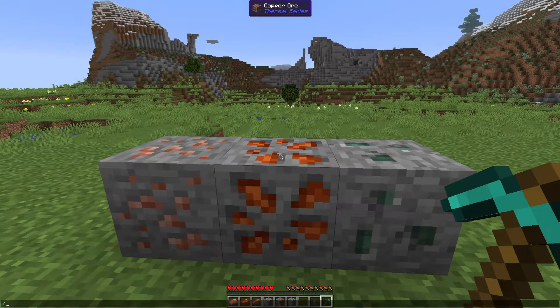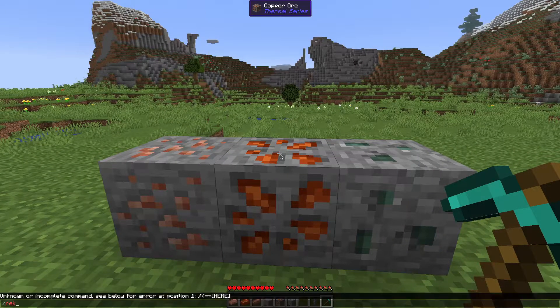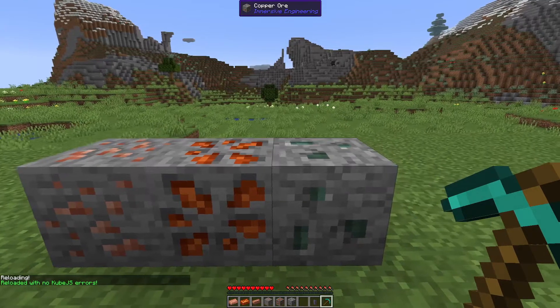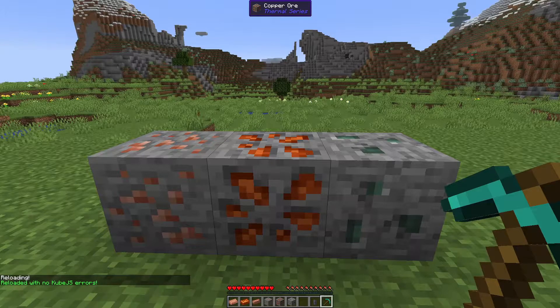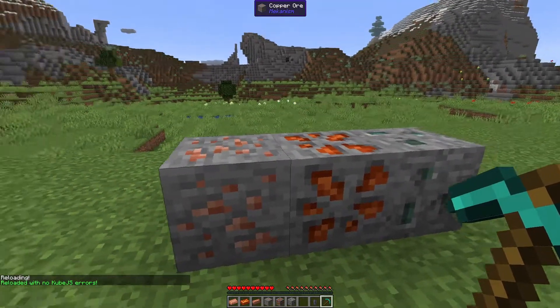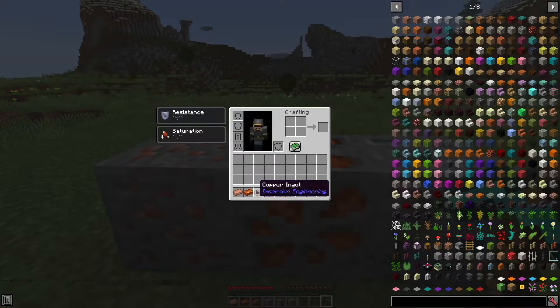I'm going to now use a command to enable Unify Tags. I already have it installed into my game, so I'm just loading the scripts for the first time. After the scripts finish loading, I can pick up the ingots in my inventory and convert them into a copper from Mekanism. I can now properly stack them up, and these pesky ingots don't have to take up any extra slots in my inventory.